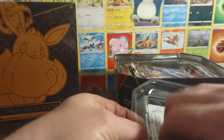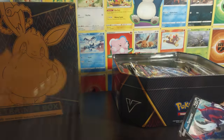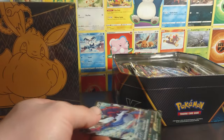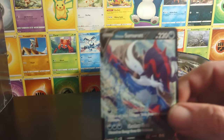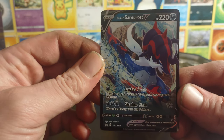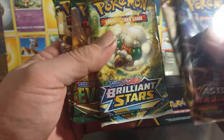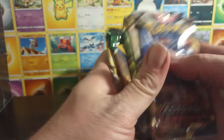So we're starting with 10 here. Code card, so we got this Hisuian Samurott V. Then we are going to get two packs of Astral Radiance, Brilliant Stars, and two Evolving Skies.